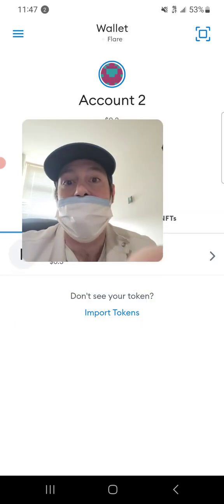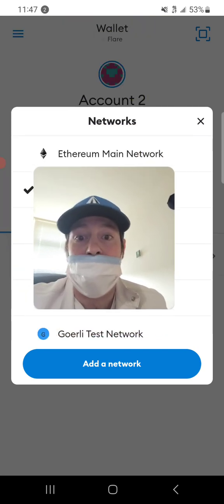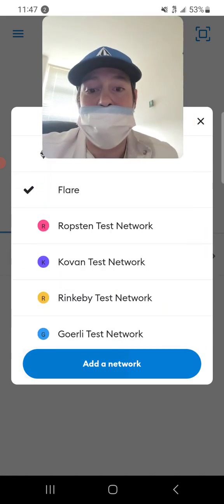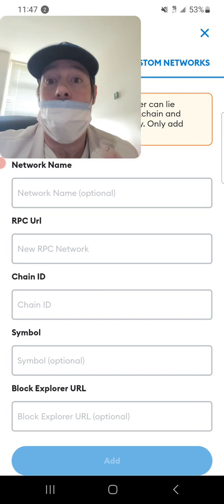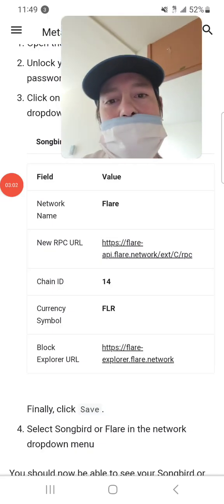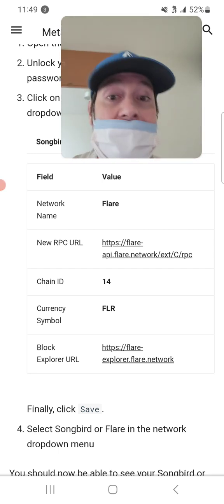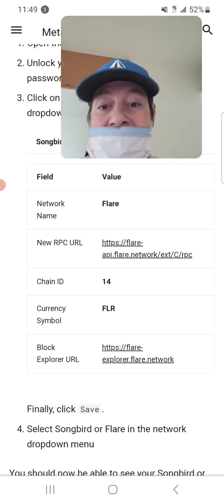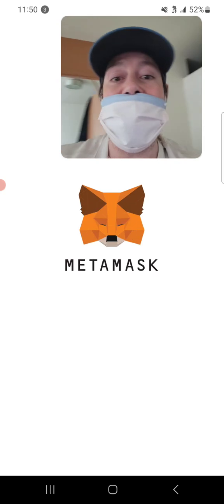Then go up to the top where the networks are. It's going to be on the Ethereum network by default — mine is already on Flare because I added that. Go to 'Add a Network' and then 'Custom Networks.' I'll give you all of the information and put it all in the description below. Basically you put 'Flare' in the first part, then the new RPC URL, the chain ID, the currency symbol, and the block explorer, then create the network. It's pretty easy to do.